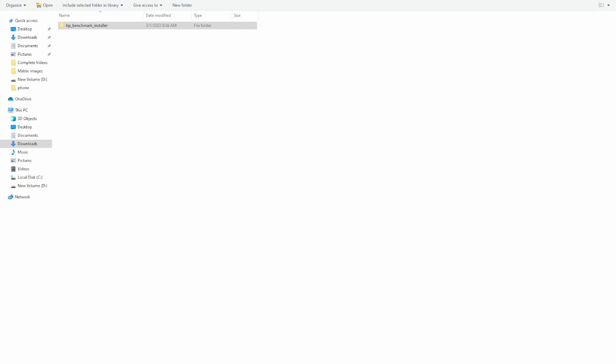Once you have downloaded the file — it's about 5 gigs — make sure you have space on whatever drive you're putting it on. You will then extract it. Once extracted, double-click to open it and hit Setup. Setup is going to take you to the main screen where you will start the process of installing the benchmarking client.